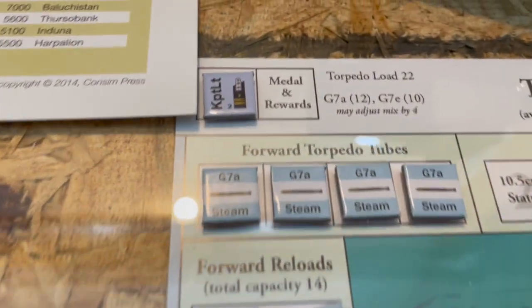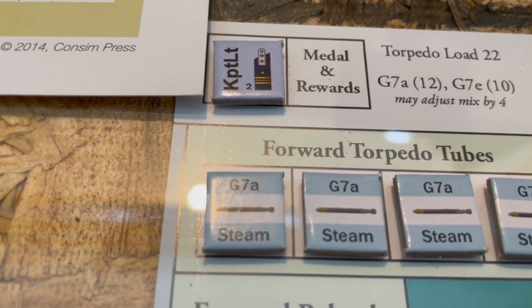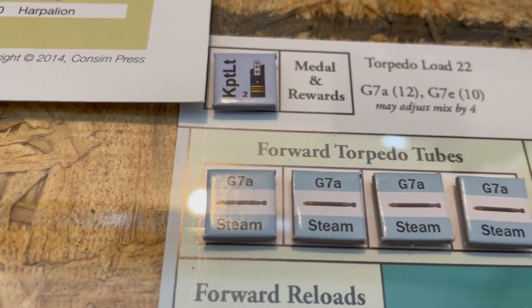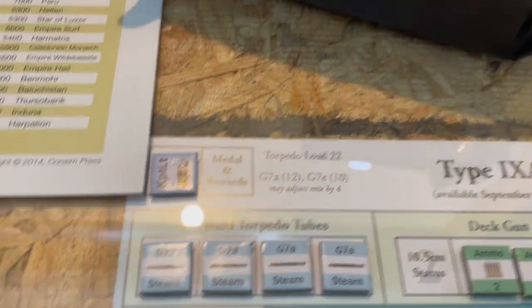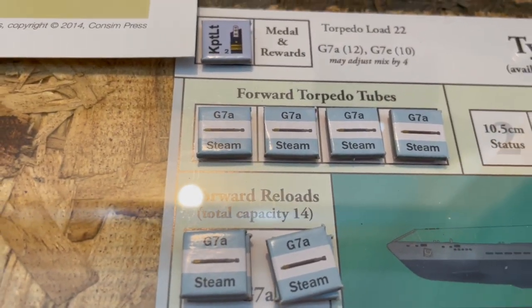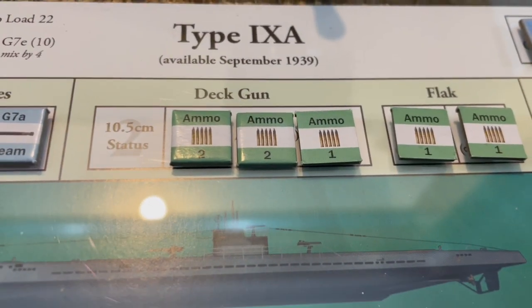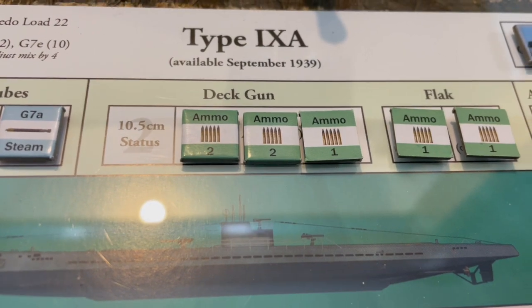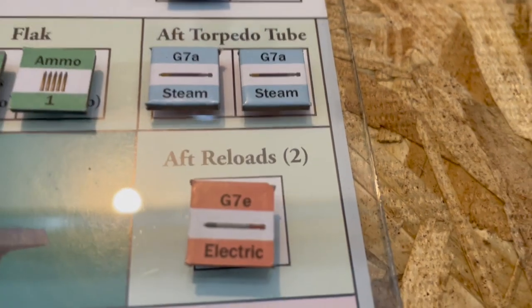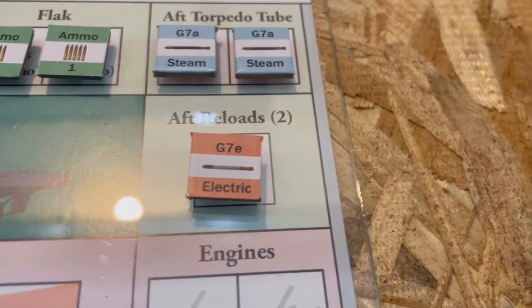He's a Kapitänleutnant — I believe that's what the KPT-LT is for, it's the second level officer. We have got the G7As loaded, the ammo for the 10.5 centimeter deck gun, the flak, we're trained, the aft tubes are ready to go, and we've got the reloads with electric.